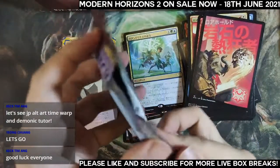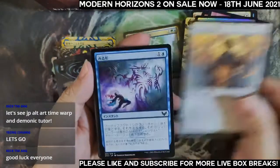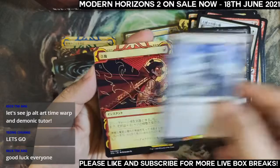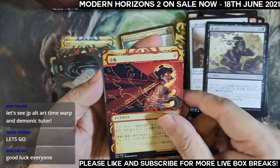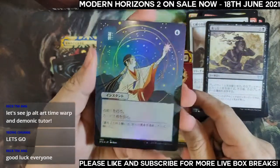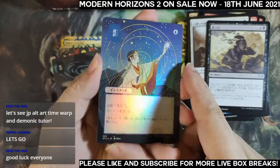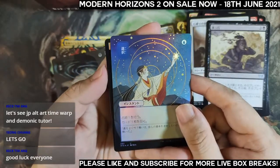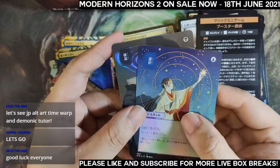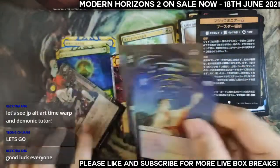Pack four for Bob: one, two, three, four, five, six — rare slot. The archive is Infuriate. Another Japanese alternate art foil — oh wow, this is a very beautiful looking foil! A foil Opt — very very nice, lovely card to open back to back. Both one-mana staple spells, very beautiful. We still have so many more packs to go — five or six more packs for Bob.